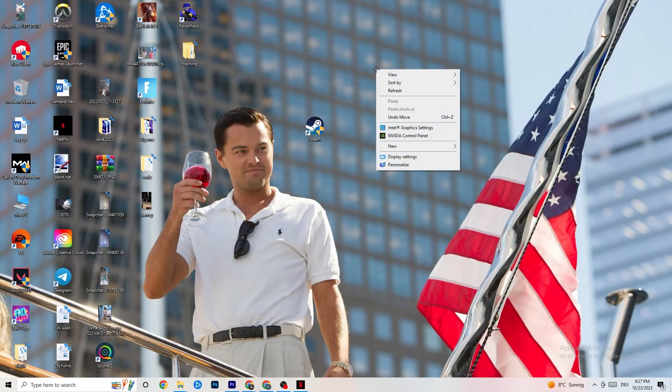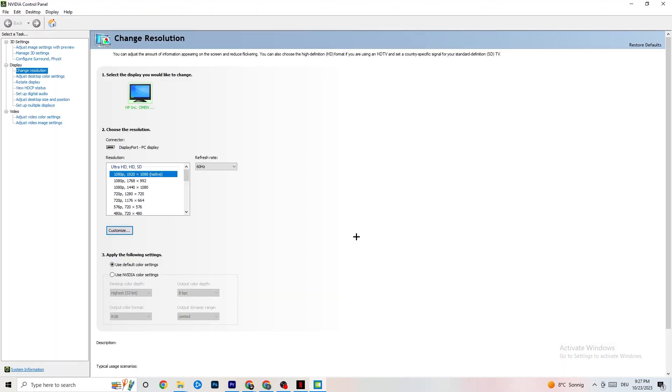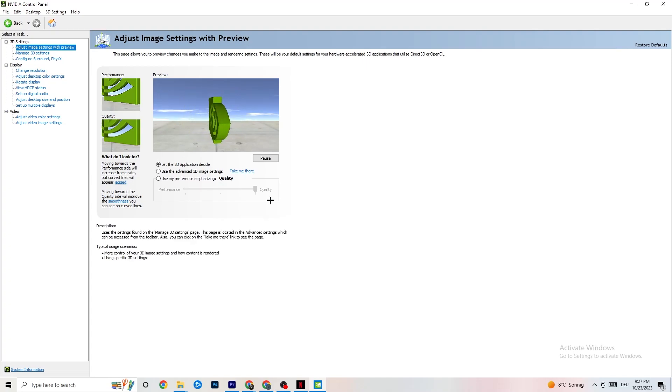Right-click your desktop and open the NVIDIA Control Panel. Go to the top-left corner and click Adjust Image Settings with Preview. Enable 'Use my preference emphasizing' and you'll see a bar you can move between Quality and Performance. I have it on Quality since my PC can handle it, but if yours can't, pull the bar toward Performance — it won't impact quality as badly as you think and will help you a lot.